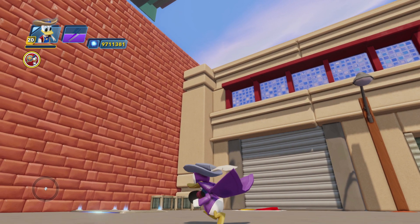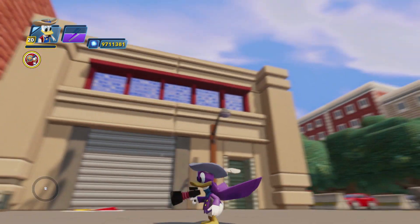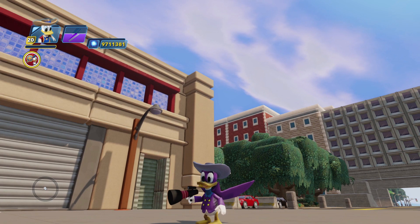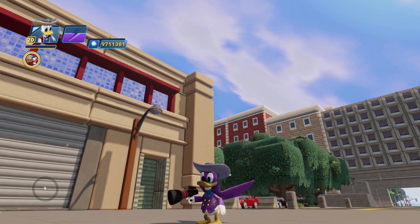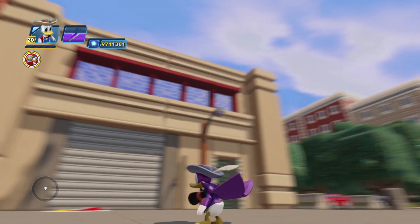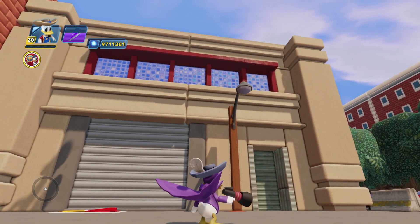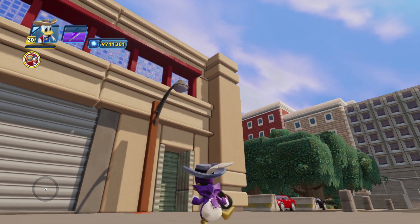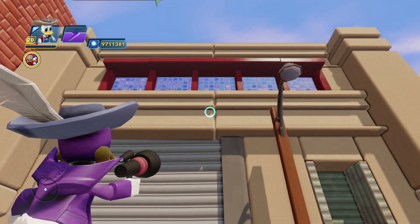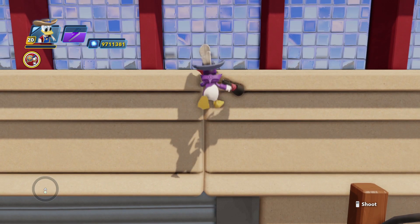Doctor Strange's cape, recolored purple. I couldn't get the underside and the backside two different colors because of the way the texture is laid out. And of course he has Darkwing Duck's grapple gun, which should have also served as the smoke pellet gun. But apparently they didn't get that worked into the game, and Darkwing Duck never came about as a playable character.